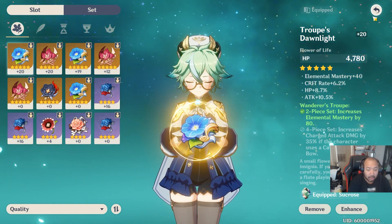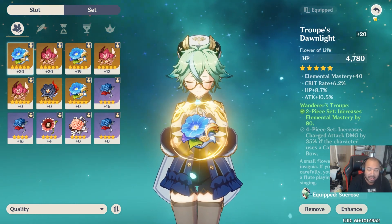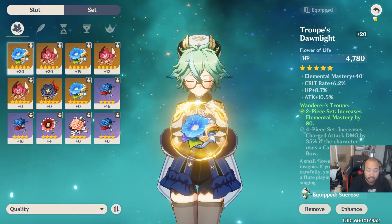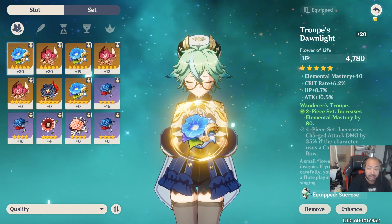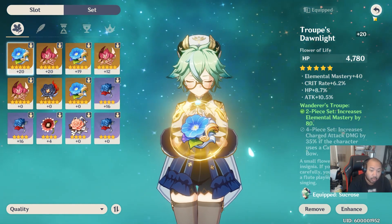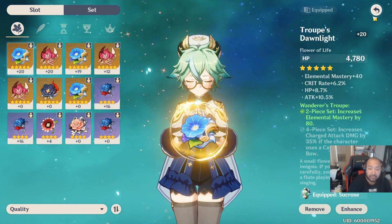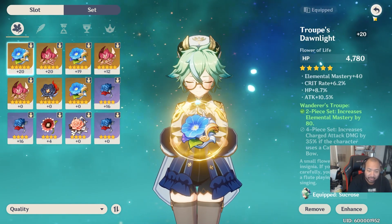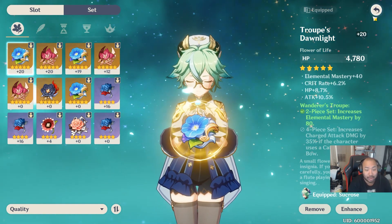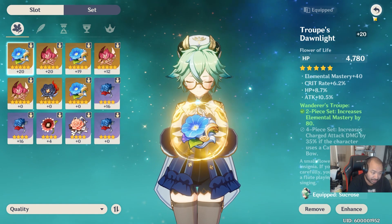Identifying which gear to invest in is pretty easy as long as you understand what stats you're looking for on a particular character - attack percent, crit rate, crit damage, elemental mastery, and energy recharge. Understanding what you need is the first step; then you get one or two stats, set your standard, then move on to three perfect stats, then eventually four. Once you have four perfect stats, it's just a matter of how high the gear rolls - you're looking for things like two rolls in crit rate and two rolls in crit damage, and so forth. That's how you continue to min-max all the way through your gear progression.